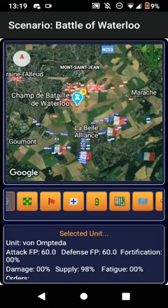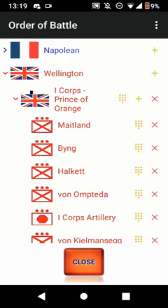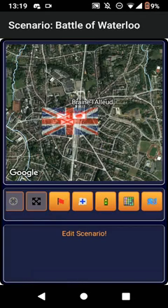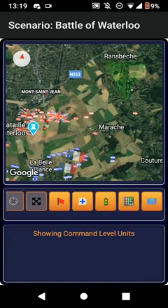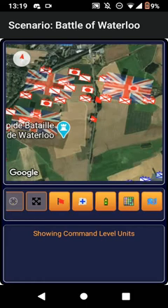This button shows the higher command — basically the command units I mentioned before. You can see the faded United Kingdom flag where the first corps is. If I click on that it'll just show the fighting units, and clicking it back returns them. And this button here will remove the added terrain — as you can see the triangle I showed before disappears when I click it.